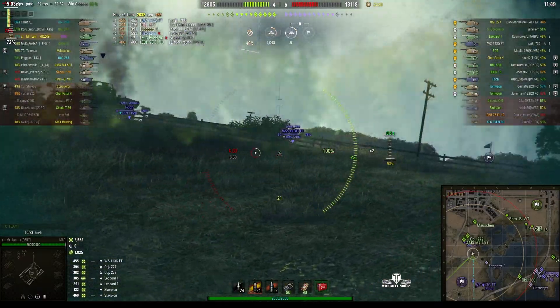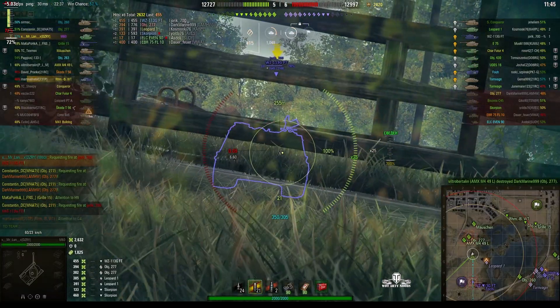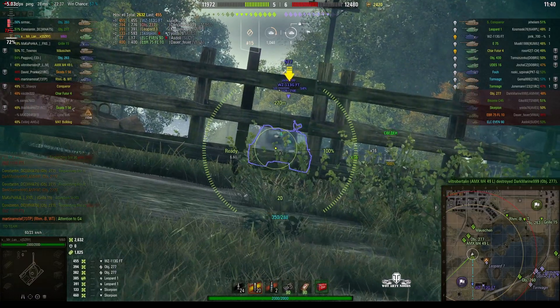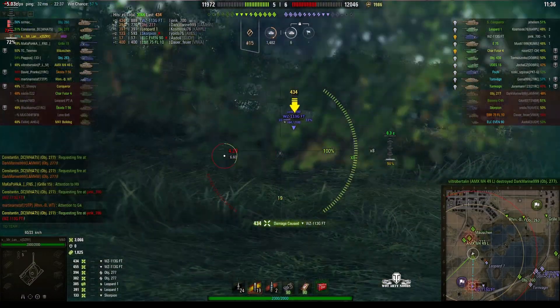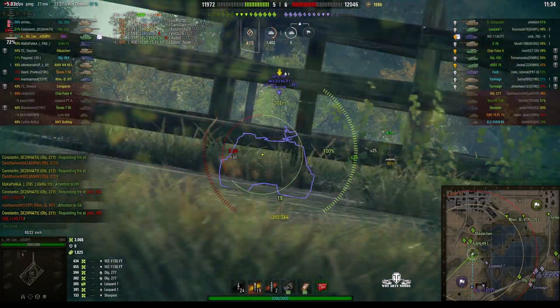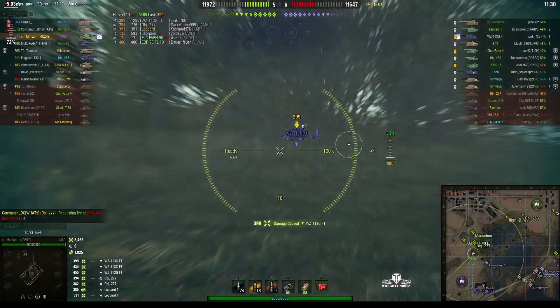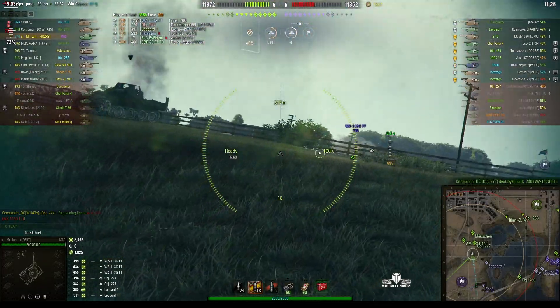The shell went to the left and that's why it didn't pen. He aims for the right side again which is supposed to be the weak spot but it doesn't go through — it hits the mantlet instead. He's trying the lower plate now and he gets that one — a high roll, 434. He tries for the weak spot again and this time he does get it, another high roll. The WZ 113GFT is down.